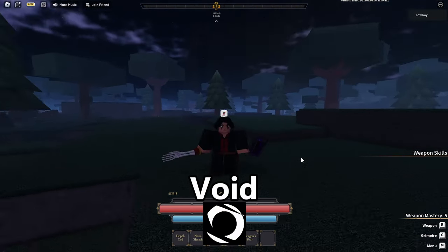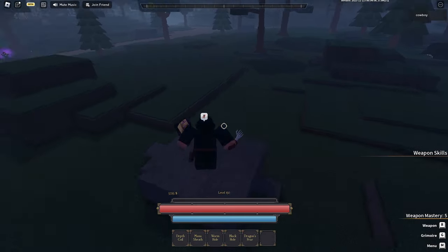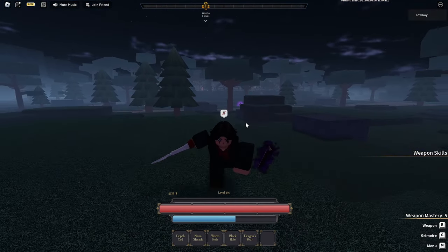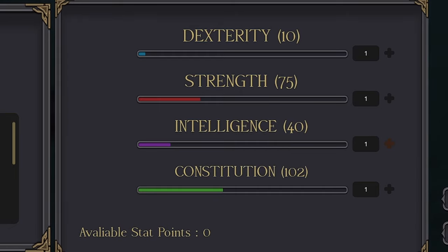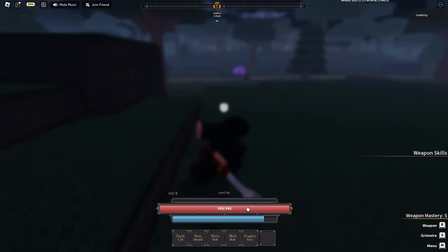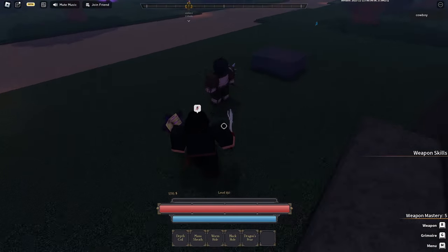With this build, you're going to want to have Void, paired with Heavenly Restriction. In my last video I said I didn't like Heavenly Restriction, but I did realise it goes really well with this build, and the fact that we're going for a Strength Mage build is amazing for it. Now for the stats — I'm level 150 so they will be different — but I have 75 Strength, 40 Intelligence, and 102 Constitution. I am very tanky; I nearly have 1000 HP.